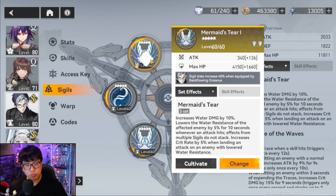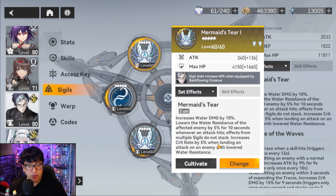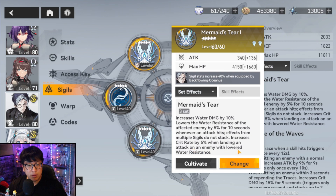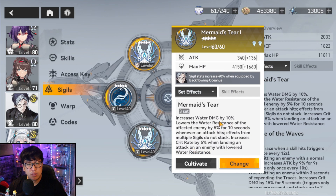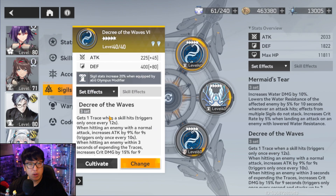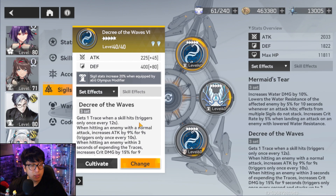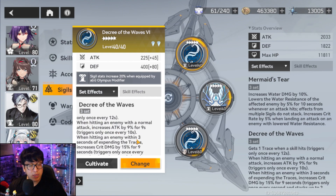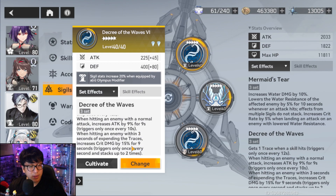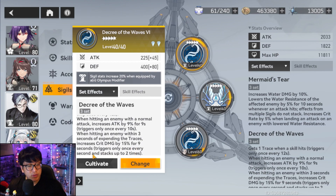For his sigils, you want Mermaid's Tier for slots one, three, and five: increases water damage by ten percent, lowers water resistance for affected enemies by five percent for five seconds whenever an attack hits, and increases crit damage by five percent when landing an attack on an enemy with lowered water resistance. For slots two, four, and six you want Decree of the Waves — the sigil that comes out with him. It grants one trace when the skill hits, increases attack by nine percent for nine seconds when hitting an enemy with a normal attack, and increases crit damage by fifty percent for nine seconds within three seconds of expending traces, stacking up to two times.